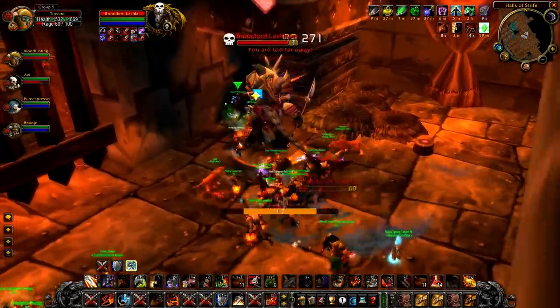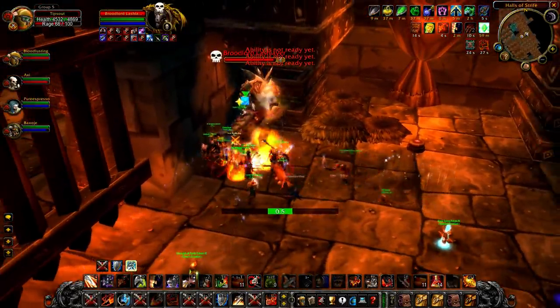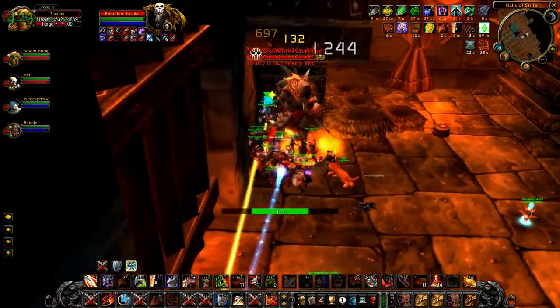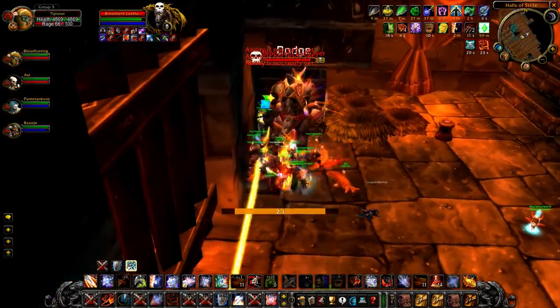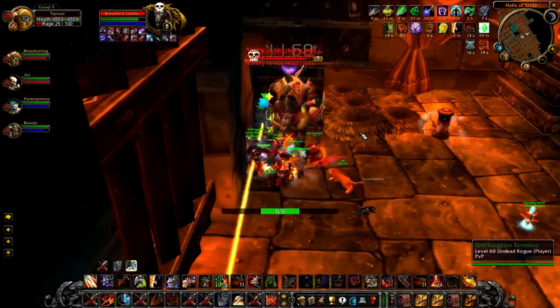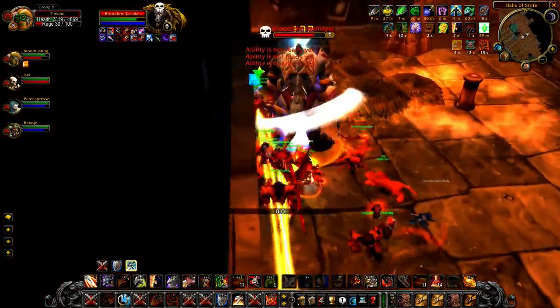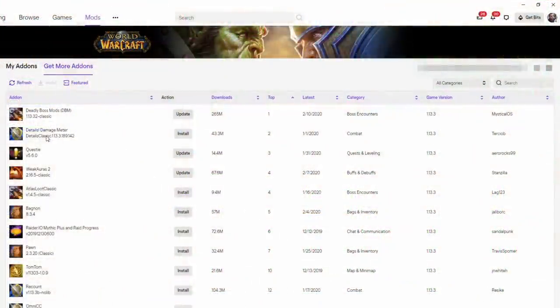If you don't want to spend the week wiping to Broodlord's Cleave, I highly recommend you and your entire raid download the same threat meter if you haven't already. I say the same because some threat meters pull data from adjacent players, so picking a single add-on for the entire group can give you the most accurate readings. The two most common threat add-ons for Classic are Classic Threat Meter and Details. I've personally used both, and while I prefer Details, I can vouch for CTM as well.